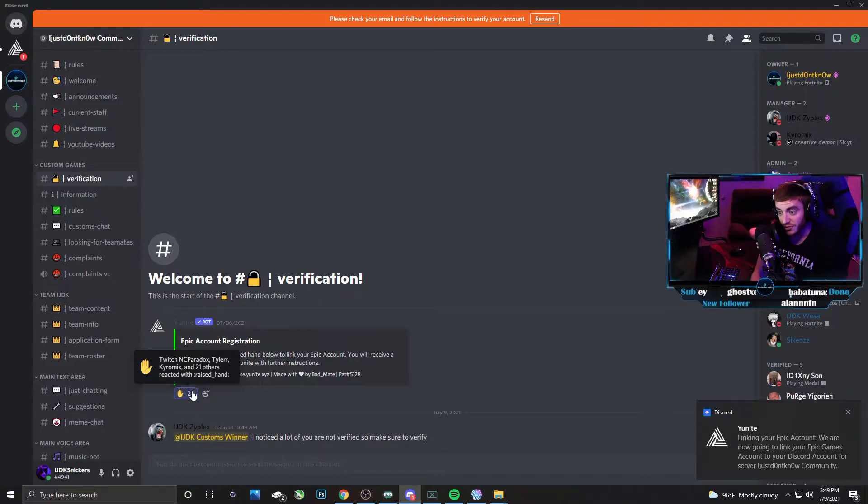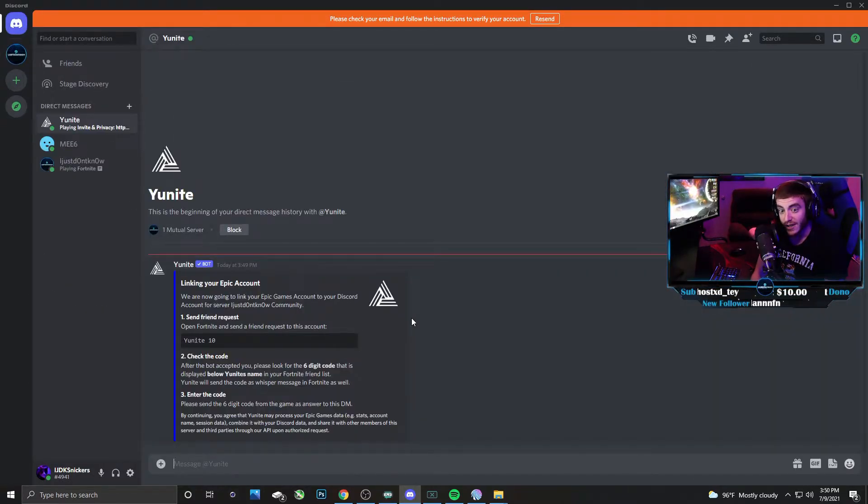First thing that'll happen — you can see that popped up right there. You're going to get a message from Unite. This is a direct message on Discord from Unite. So what you do is go in here, and it says specifically — it's always different for everyone. But for me right now in this instance, it says to send a friend request in Fortnite to Unite 10. So we're going to go ahead and do that.